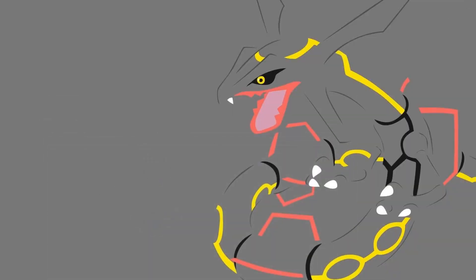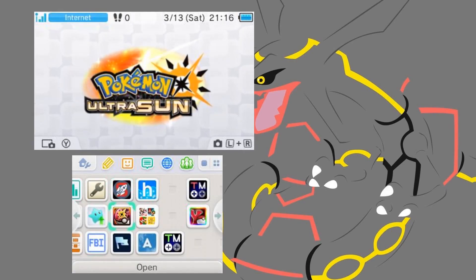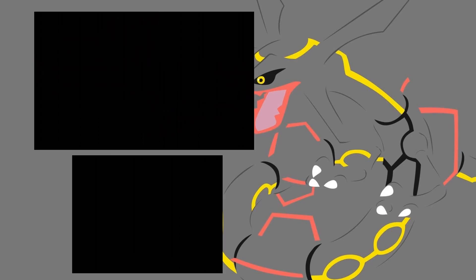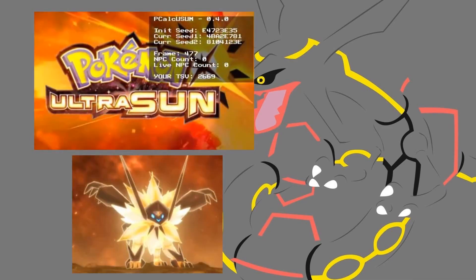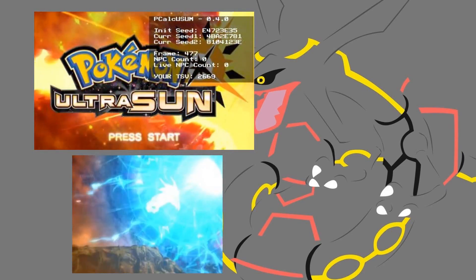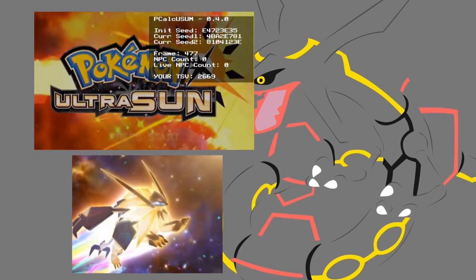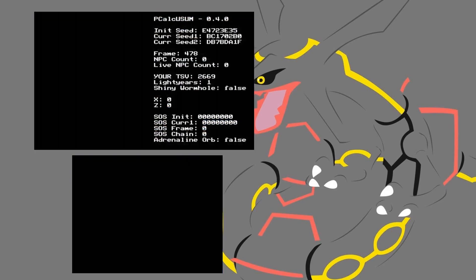Once it's installed, let's bring back up the 3DS. I can't load pCalc up already because in order to stream this, NTR already has to be running. But this is the tool itself — you just load this up. I've got a new 3DS, so all you have to do is load this up, choose 3.6, which will save that setting, and then load up your game of choice. In this case I'm loading up Ultra Sun. Now you can see in the upper left-hand corner: you've got your init seed, current seed, frame count. One nice thing is you can also see your NPC counts, which is not something you can see with Citra RNG.